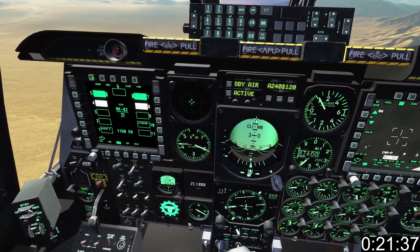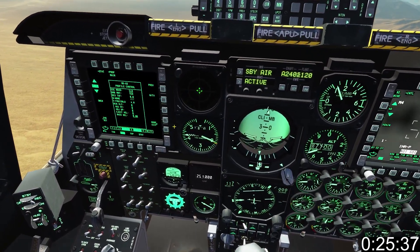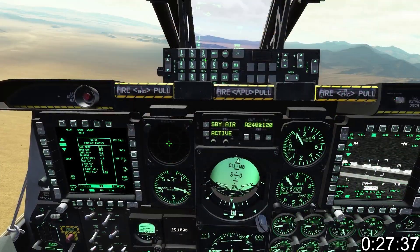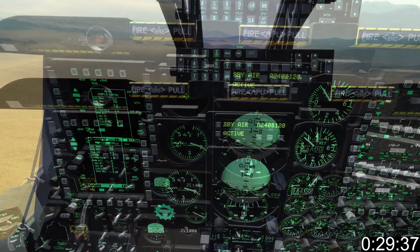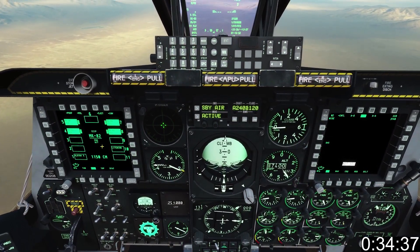If you plan on attacking a convoy, go to DSMS, Profile, select your weapon — which is the Mark 82 in this case — set it to Ripple Single, add the quantity of ripples using your UFC, set the fall distance using your UFC, then go back to STAT and make sure your master arm is switched ON.